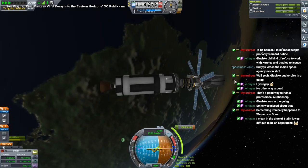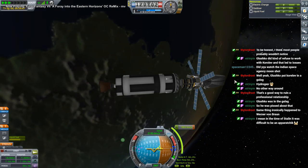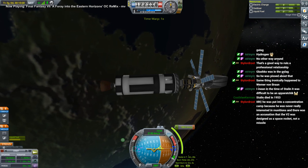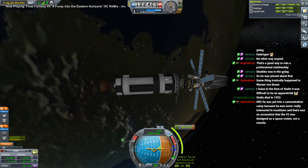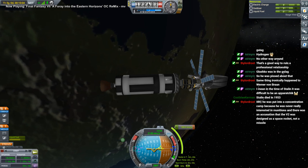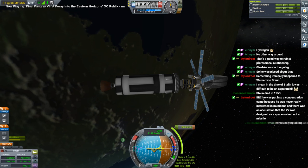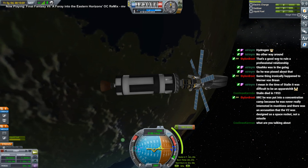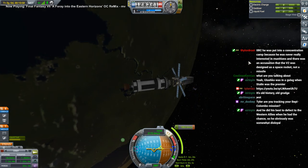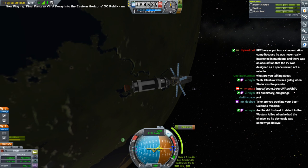Watch the Indian space agency moon launch — yeah, I think I made the model of the lander for Chandrayaan. I have a video on it. I even made the rocket.